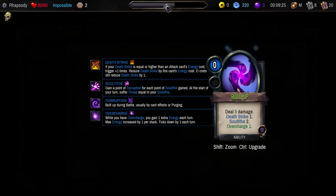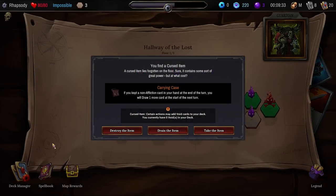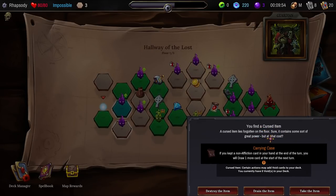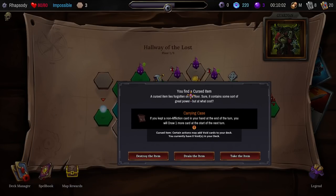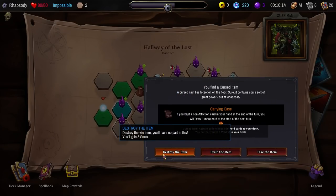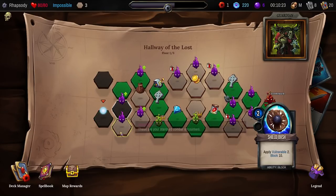Let's get some Overcharge in here. It's only really Overcharge if I actually upgrade it as well. Build Up goes into the deck — I guess we'll take a Grasp out. Alright, Curse that item — what are you? If you kept a non-affliction card in your hand at the end of the previous turn, you will draw one more card at the start of your next. What if I destroyed the item and tried to get more stuff out of that Soul Collector instead? I'm going to destroy the item. It also prevents me from having to remove a Void at a shrine.